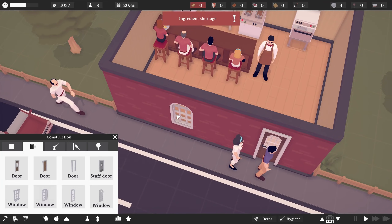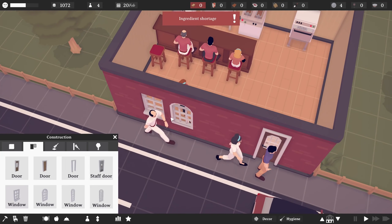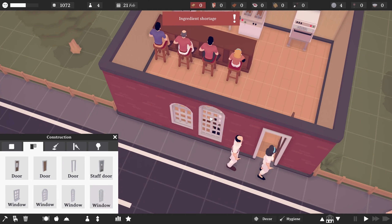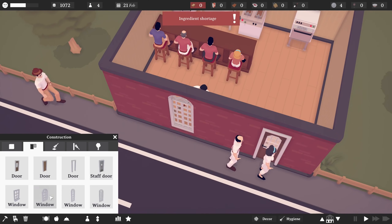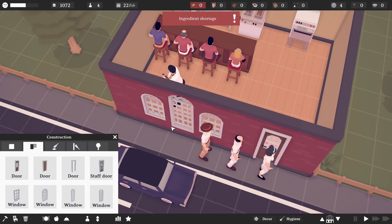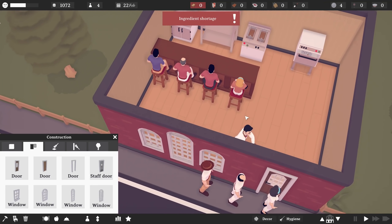I need to stop saying 'vibe.' It's getting really obnoxious, but that's genuinely where I'm at with this and I'm really liking it. Let's see what kind of window are you? That's quite a big window. Let's do quite a big window there, and then a couple of small ones at each side maybe. So something like that. So we have some nice windows there.